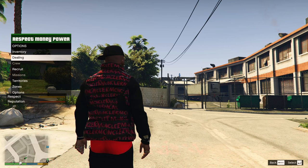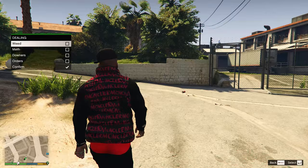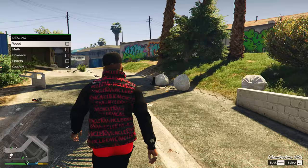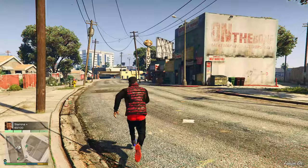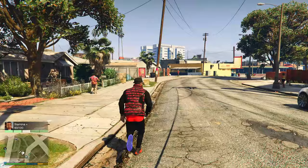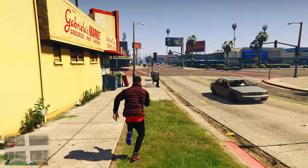Now that we have drugs, the Dealing option is highlighted in the menu. Select Dealing to initiate hand-to-hand transactions on the streets or deliveries. Before selling, make sure you're on your own territory — if you sell in front of other gang members they will likely start problems: drive-bys, fights, or shooting. You can also sell anywhere else on the map just be aware of gang presence.